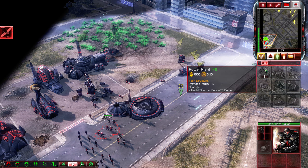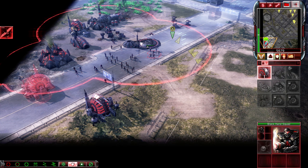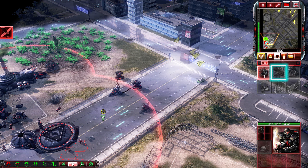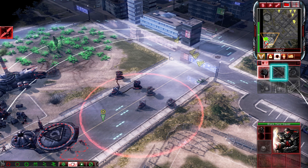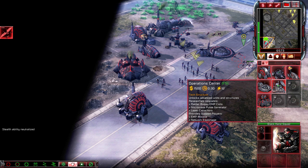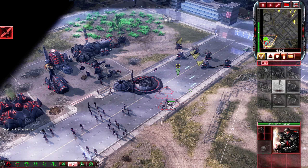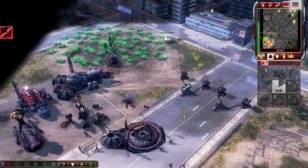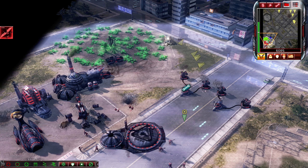This mission here is fairly straightforward, but there's also a lot of side things you can do. Put this one here down first, and then we probably want an operations center as well. That should be too much of a problem — that's just a falcon.